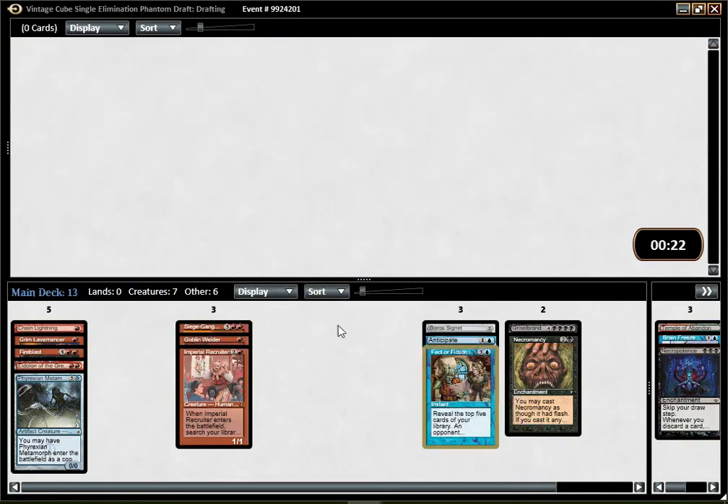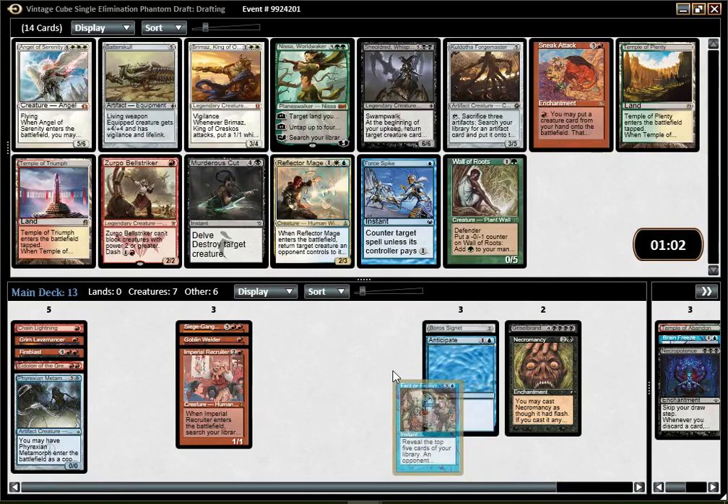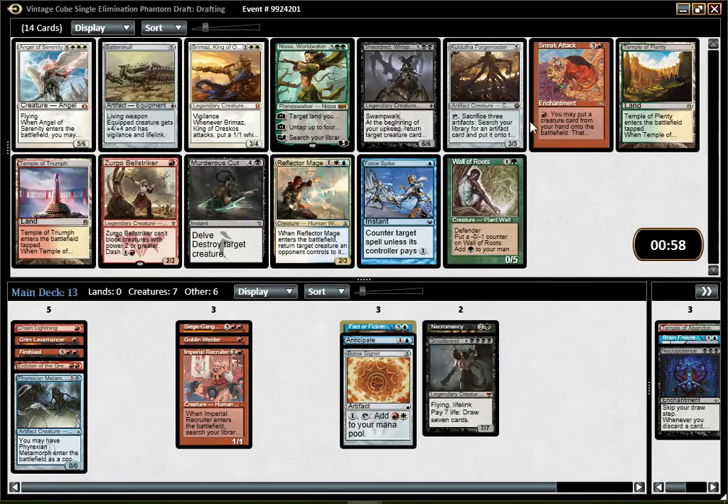I'm going to go with Thirst. I'm super, super unsure about what I'm doing here, as you might tell. But everything seems open. Sneak Attack is appealing, kind of. We already passed an Emrakul though, which makes it a bit less good. Maybe I should just pick Juzam Djinn and make the Mono Red...